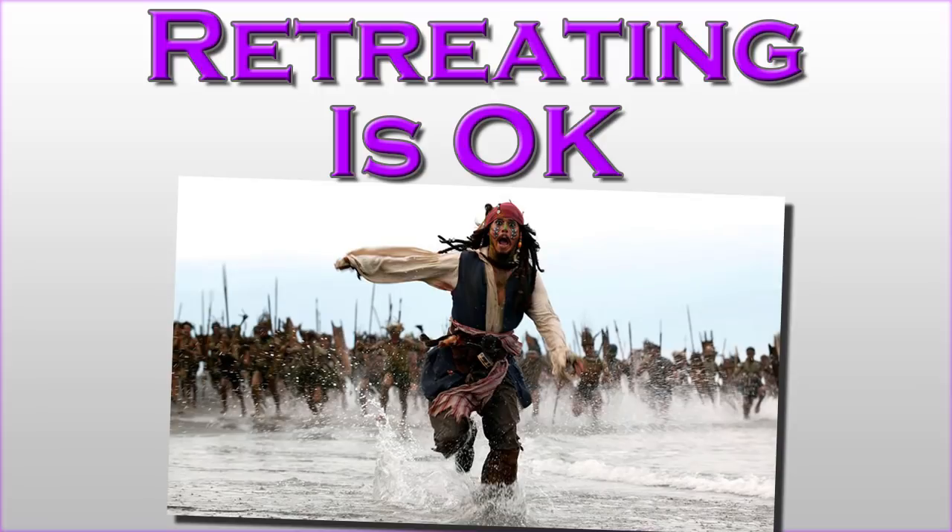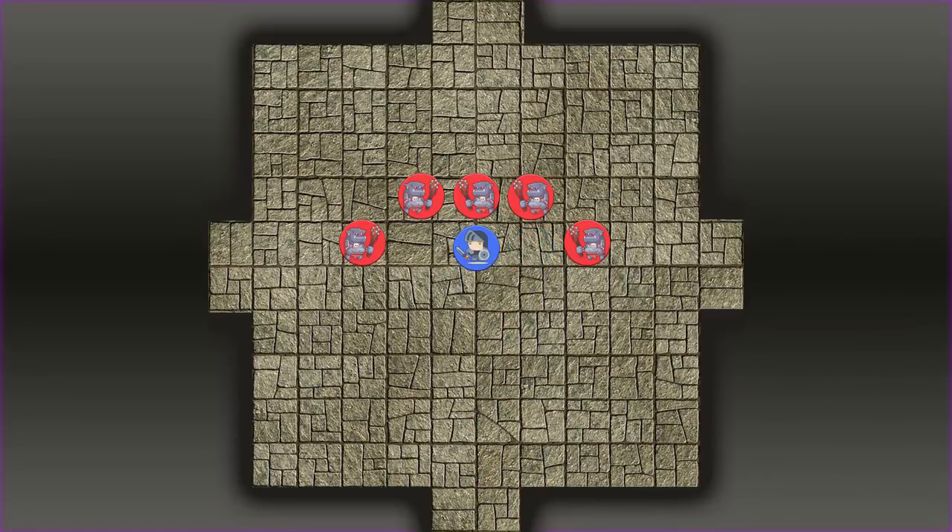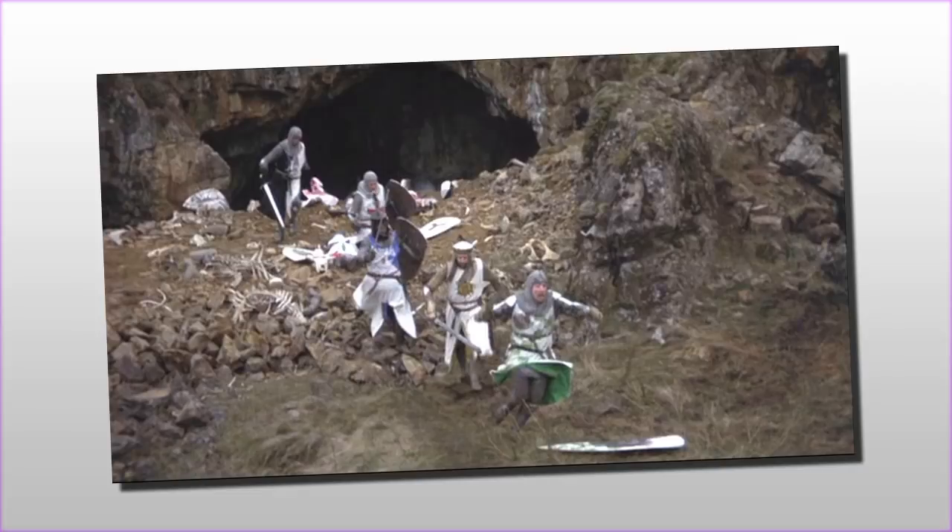Sometimes a combat is more than the player characters can handle — either by design or because the dice aren't rolling right. That's fine. Just remember: retreating is okay. But you need to play it smart. If heroes simply declare 'run away' and scatter, they get picked off one by one. One player disengages and runs, another bolts — and the slowest character is left alone, overrun, and dies abandoned.